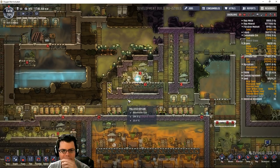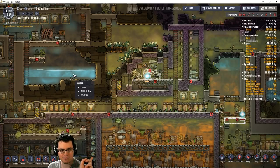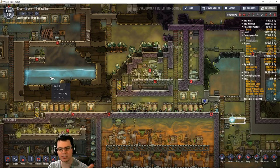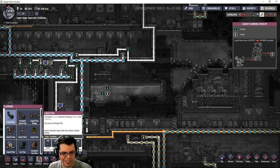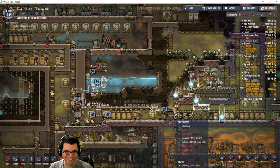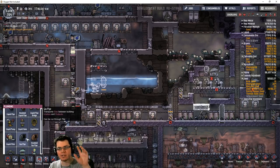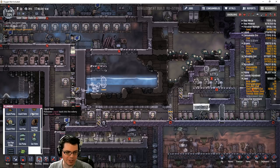To cool these thermoregulators down, here's what I'm going to do. I have this nice body of water over here, relatively untouched, so I'm going to go ahead and pump the liquid from here down on top of these thermoregulators, and then pump that liquid out and back into that basin over there. I'll increase the temperature there, but that's a lot of water. I'll use a liquid valve to make sure I'm not pumping a lot. I don't really need a lot to make this work.